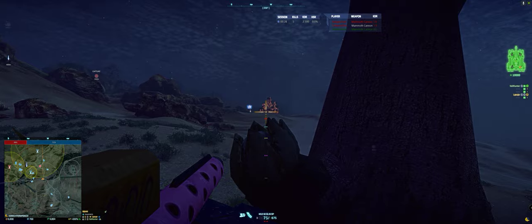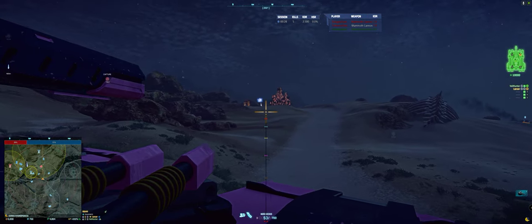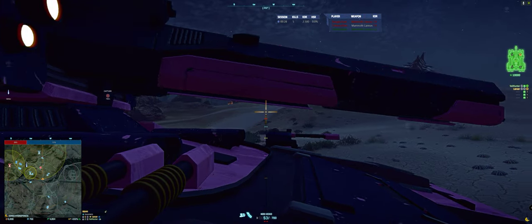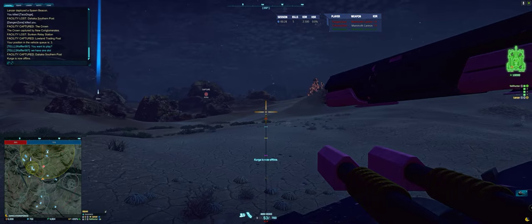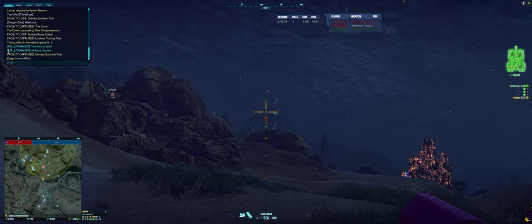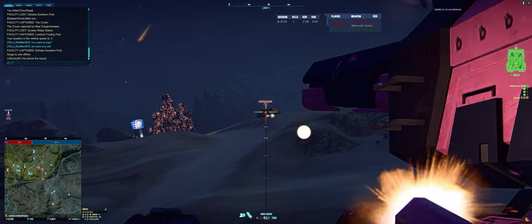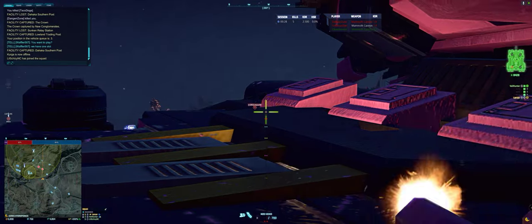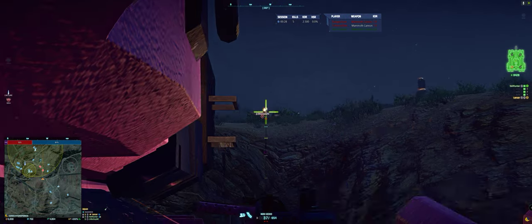Looks like there's a Colossus to our right, west. It's probably supported by a whole armor column. We're pulling back now because that Colossus is right there. Our guys — oh there they are. You're going to want to run; don't forget you have fire suppression.